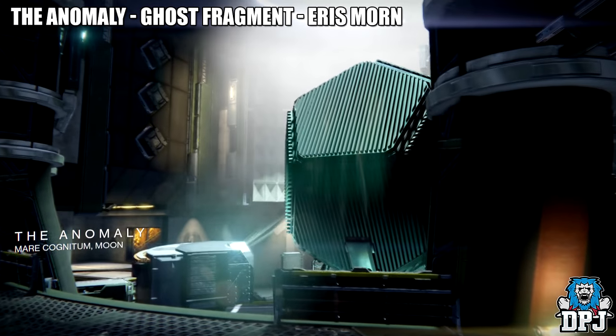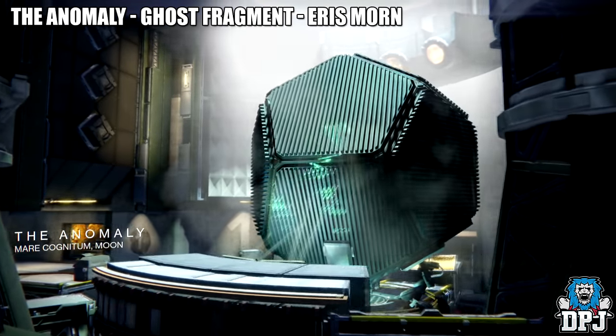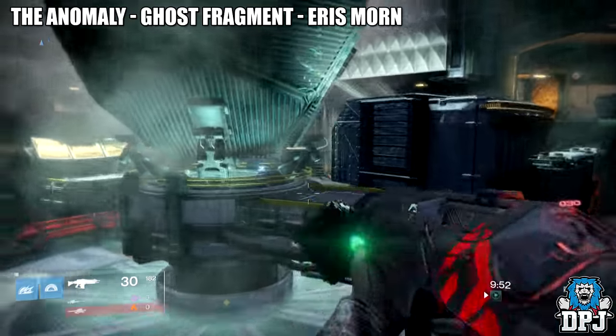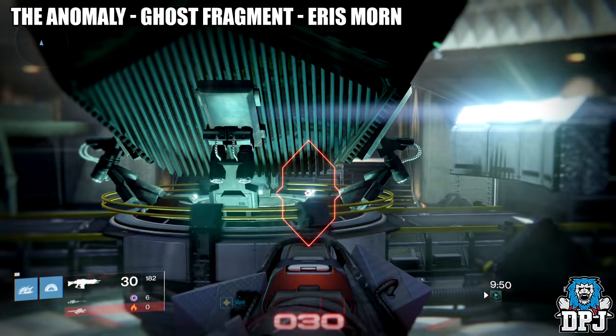These next ones are all located on PvP maps. The first one we will get comes from Anomaly — this one is located in the center of the map next to the big rotating hexagon shape.